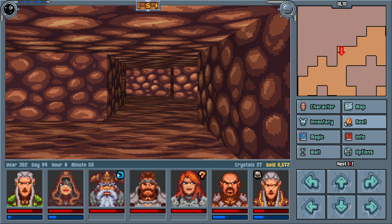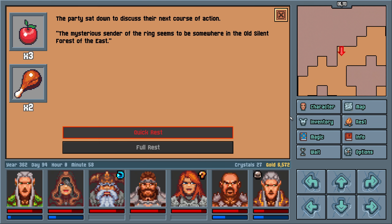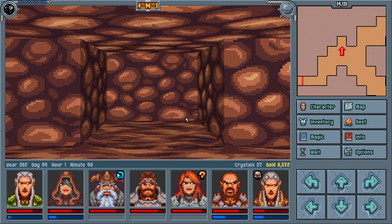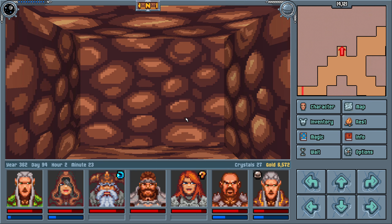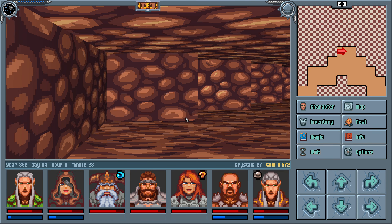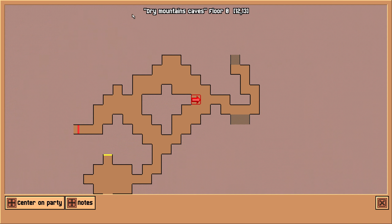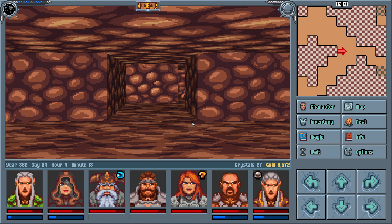How are we looking on food? We have actually plenty of food, that's good to know. I can't ask if there's an enemy nearby. Oh, is there maybe — enemies nearby, you say? Perhaps a secret? No. More realistically, it's probably like this cave just goes on.